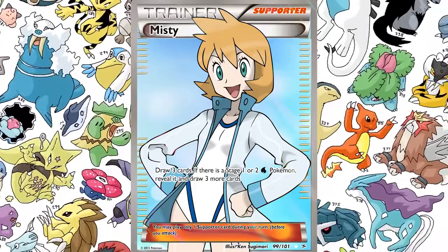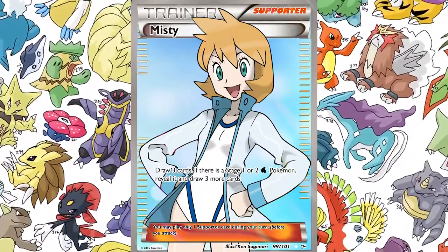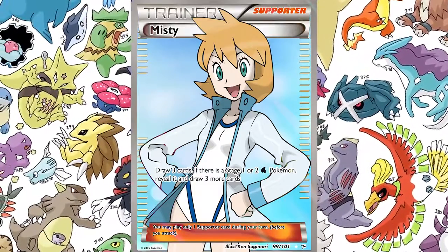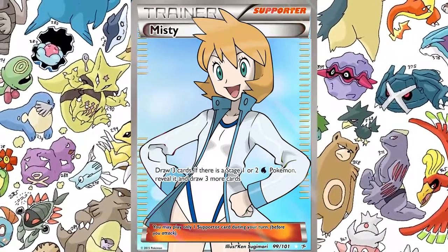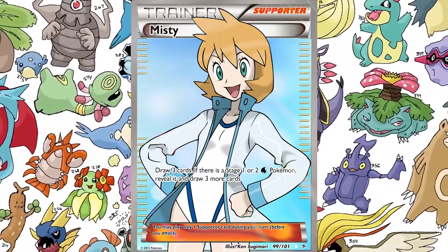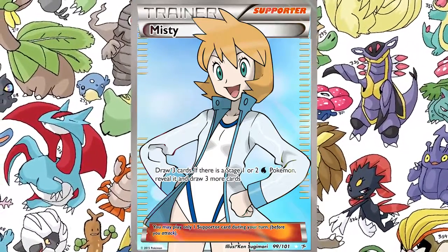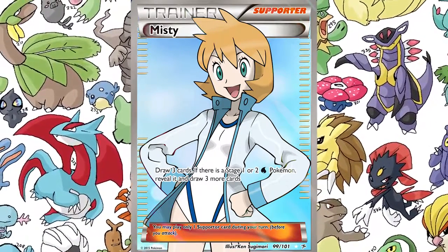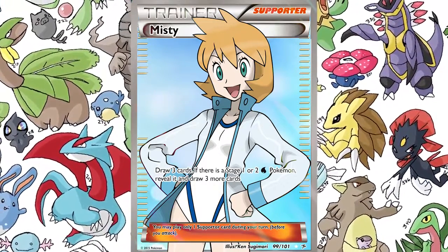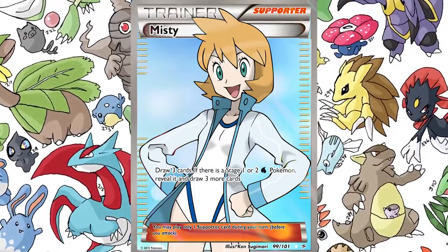Originally I thought maybe it's a little bit too strong. Maybe we should just do Stage 2 — if it's just a Stage 2, then you draw three more cards. But the power of this card is to draw a ton of cards, so I decided let's do Stage 1 or Stage 2 water Pokemon. Let me know in the comments below what you guys think. I thought just Stage 2 would be a little more balanced because this could get really broken really fast — you draw three cards like a regular Shauna or Tierno, and then bam, you draw three more cards because Blastoise shows up.